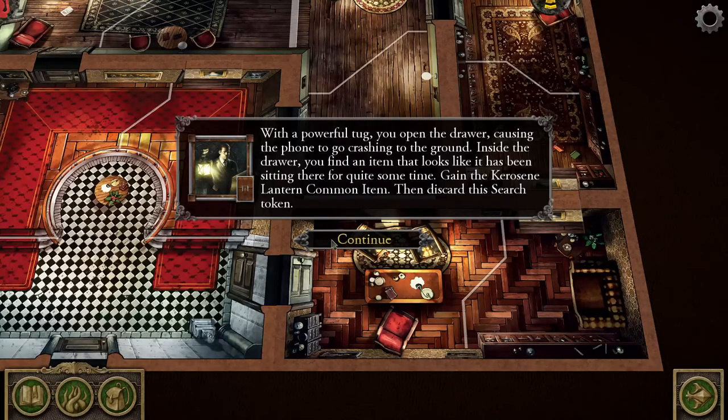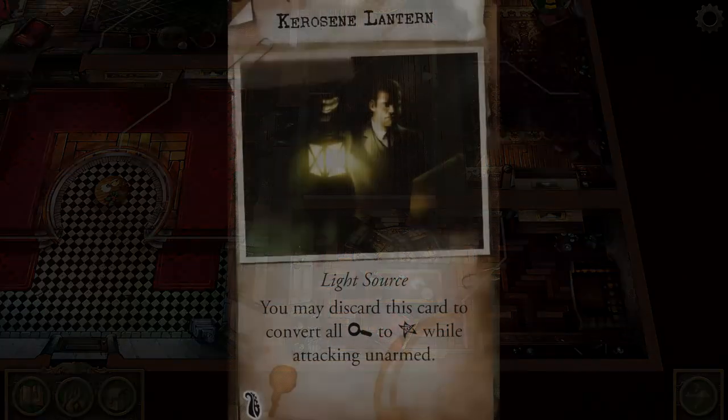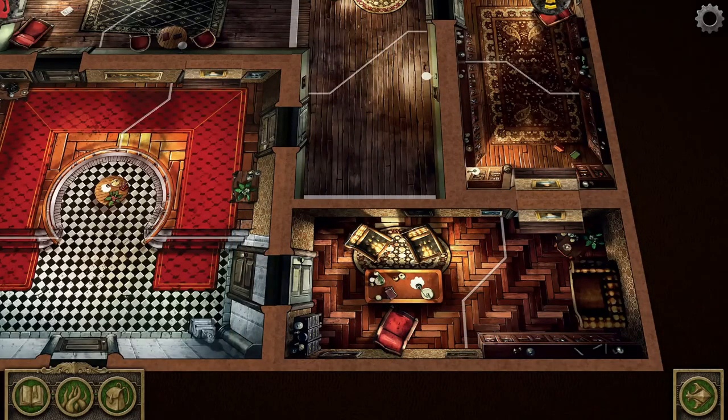The Kerosene Lantern — I don't know that we're gonna need this, and frankly fire is so dangerous in this game I'm kind of hesitant to take it. It's a light source: 'You may discard this card to convert all clues to successes while attacking unarmed.' That does seem useful. Meme doesn't have a weapon, so she could attack unarmed and convert all clue tokens to successes.